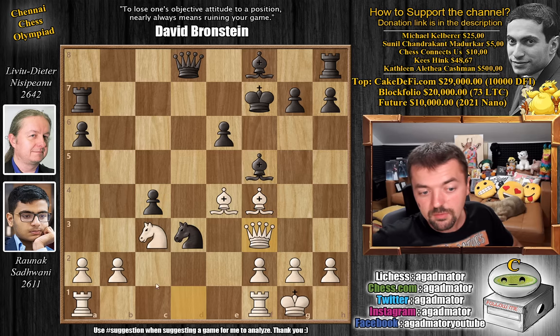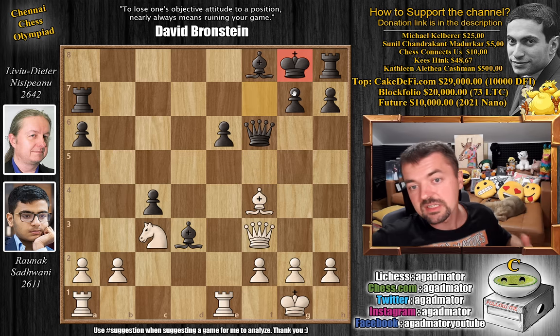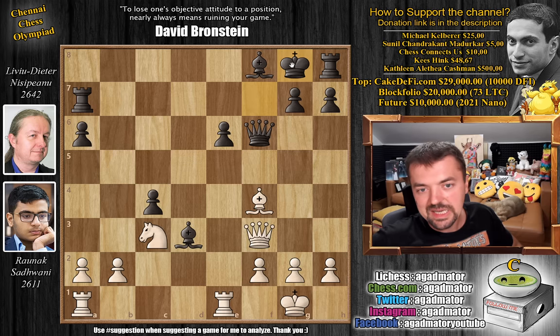But here we have queen to f3, now freeing up the d-file for the white rooks, also aligning the queen with the king. Now comes queen to f6, and only now bishop captures on d3. We have bishop captures, attacking the rook. Rook f to e1 and king to g8 — Nisipianu is able to artificially castle his king. But it's still a matter of bringing the rook into the game: you have to play h6, king h7, move the bishop, get the rook in — quite a few moves before he actually manages to castle, and he no longer has an extra pawn.